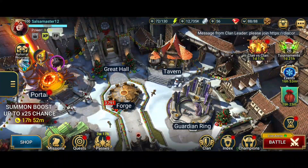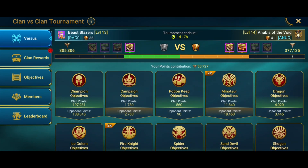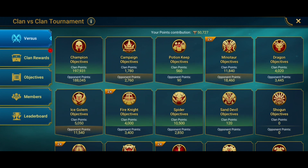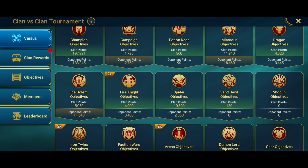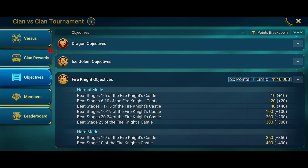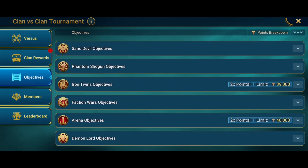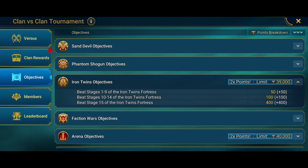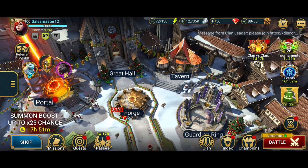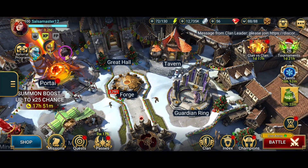I decided to end the video by showing you some of the best ways to get a bunch of points. You've got to look at the objectives and realize some things are worth it, some things aren't. Ice Golem is one of the few things that are, and everyone tends to hate Ice Golem. Dragon is less so worth it — you get a lot less points. Fire Knight's pretty good, and it's a double this time around. Surprisingly, Iron Twins gives you a lot of points, and if it's double, you can get a lot more. So I definitely suggest doing Ice Golem, Fire Knight, and Iron Twins if you want to. I know Iron Twins is a sore subject for people because it's a hard one.